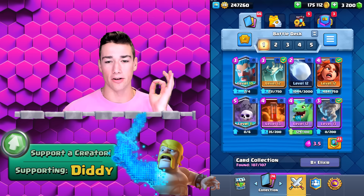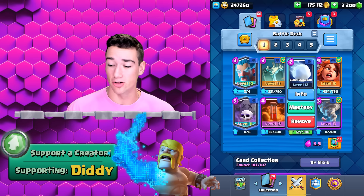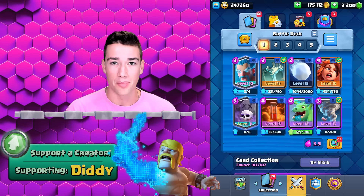One of the best decks you're going to be able to use is the Splash Yard, with a bit of a modification. Instead of the Barrel, you have the Giant Snowball to help you take out these bats. You have the Tornado to kill the bats, you have the Poison to kill the bats, and you have the Ice Wizard to kill the bats.